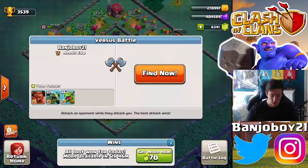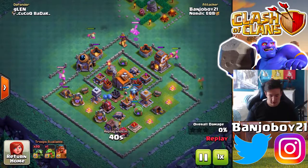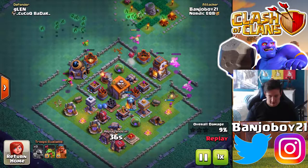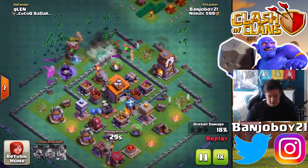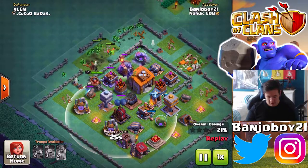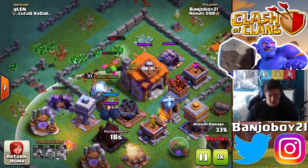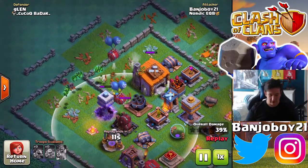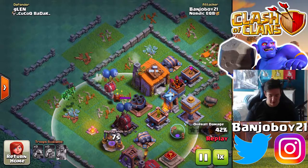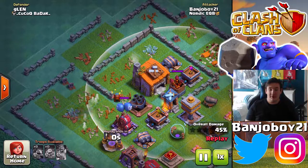Now I'm going to show you one of my failed attacks so you don't end up like me. I delayed the beta minions, I deployed the battle machine too early, and I went to the opposite side because the crusher was low level. Then for no apparent reason the crusher caused a massive disadvantage. The beta minions weren't performing well, and an air bomb stopped us from getting much percentage. It was just an awful attack — don't do what I did here.